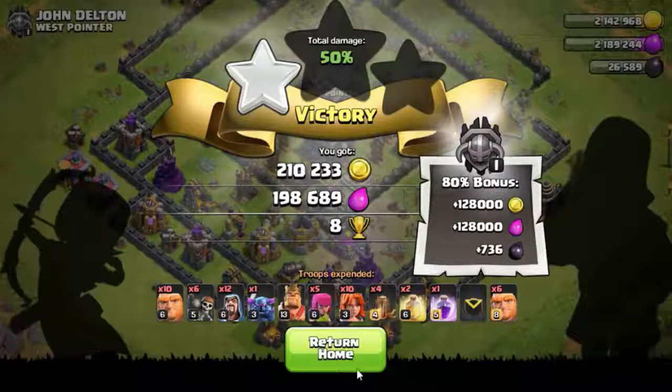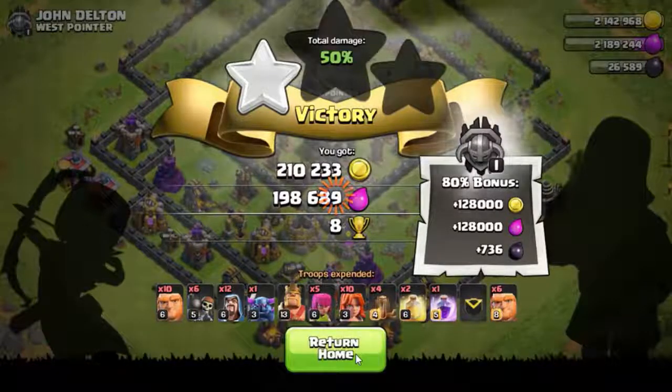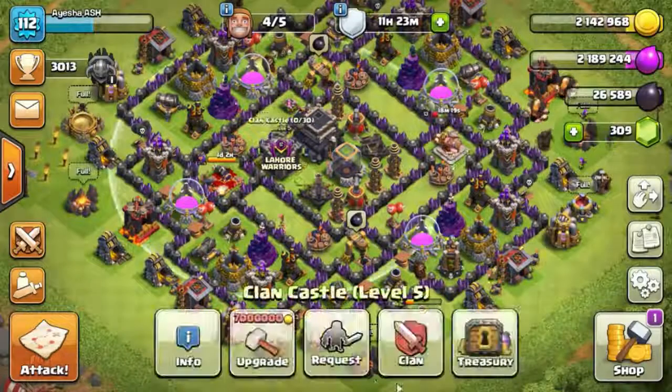That was so bad — it was a totally dumb strategy to drop the valkyries from the other side. It's all right, we got the gold and elixir. We didn't get the dark elixir this time, but we can try again next time.